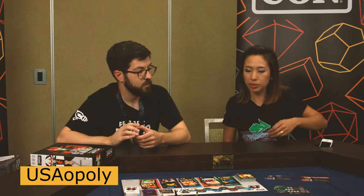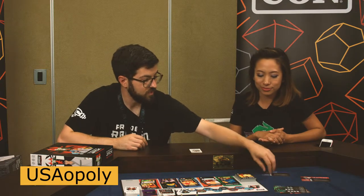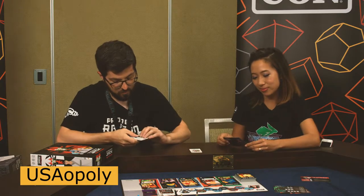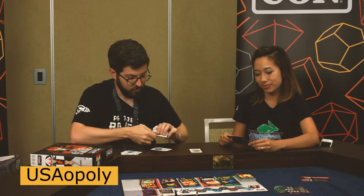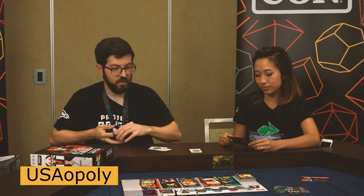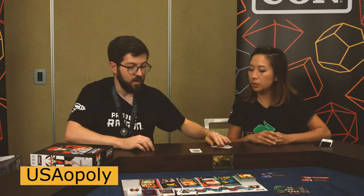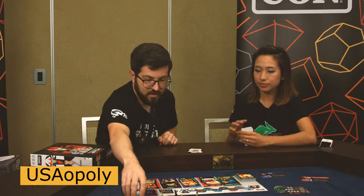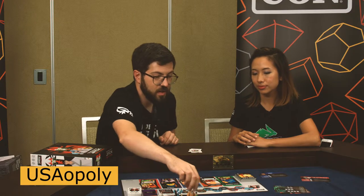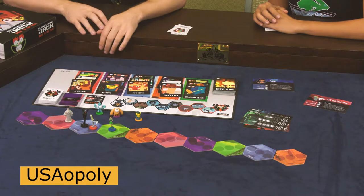Do we have enough time to run through a turn? Yeah, we can do a turn or two. I'll go ahead and give you Ashi as your character — Daughter of Aku — and you'll need the Ashi cards. We'll pretend we have a game in progress. All players secretly program their movement simultaneously. All of these painted miniatures come in the game pre-painted like this. They're beautiful — it's a lot of fun to work with the art for a license like this.